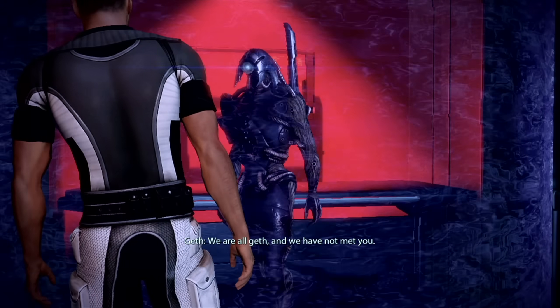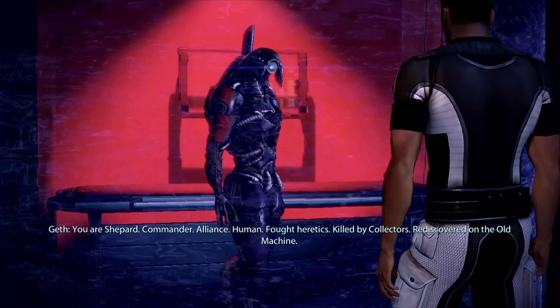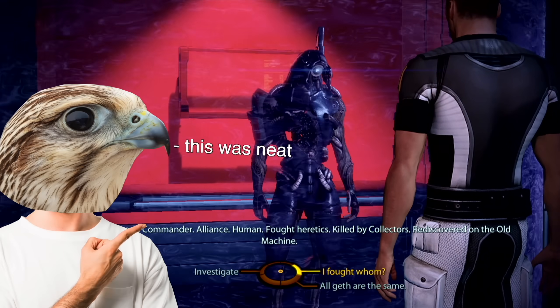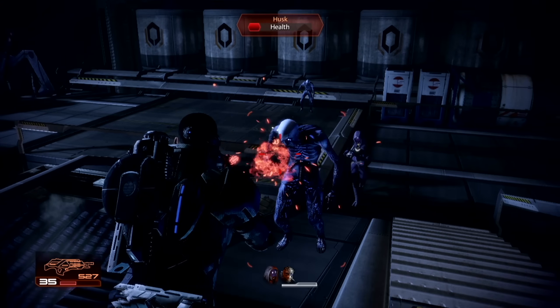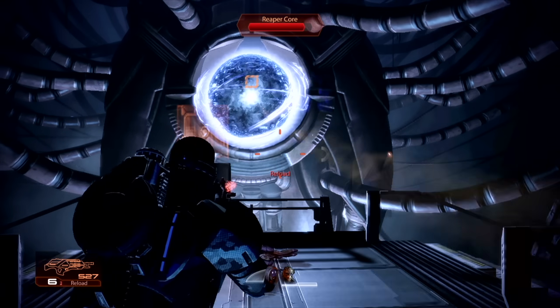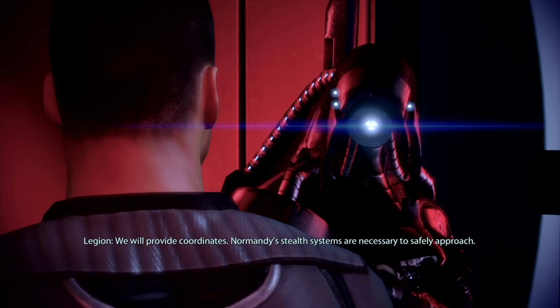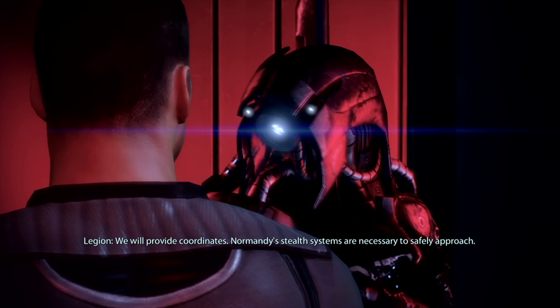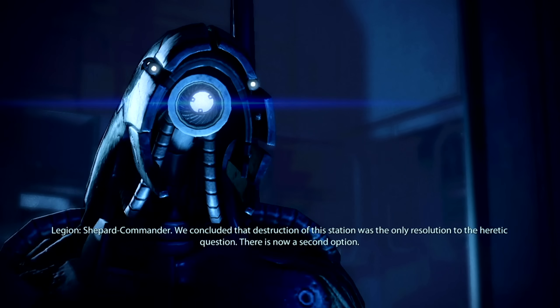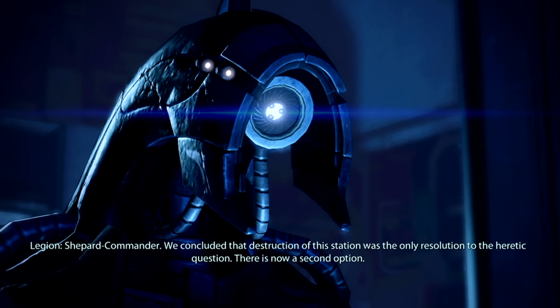Starting off with number 10: A House Divided from Mass Effect 2. Easily one of the best characters you can recruit in this game is Legion, a unique geth that functions independently from the hive mind. They were the primary enemy in Mass Effect 2, so getting one in your party was a pretty cool twist. The mission where you first meet Legion is required, but the second major Legion mission — his loyalty mission — is one of the best in the entire game, if not the entire series, and you can skip it if you want.